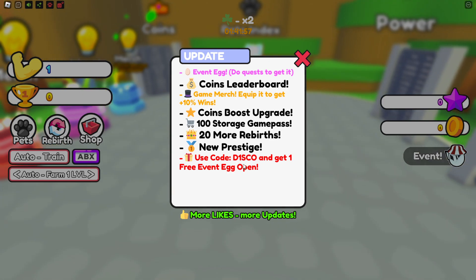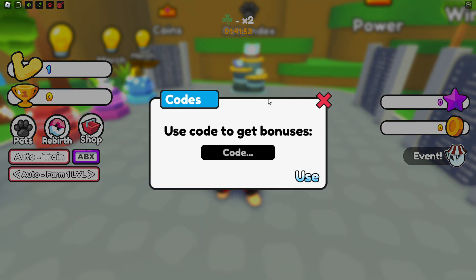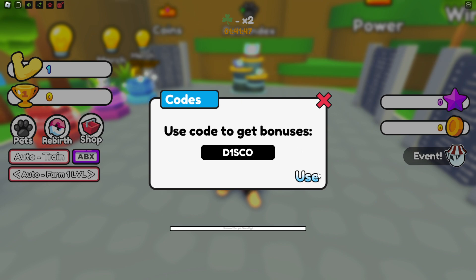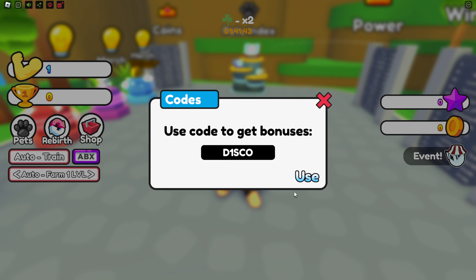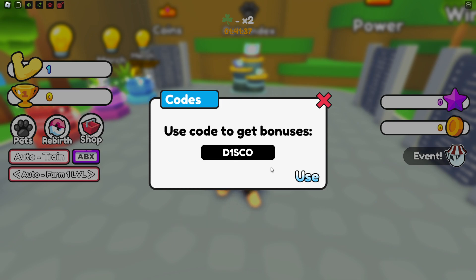Use code disco and get one free event egg open. Let me just try this code out — disco. Code redeemed successfully: got a disco egg! So this is the first code, literally a disco code. Use code disco, guys.